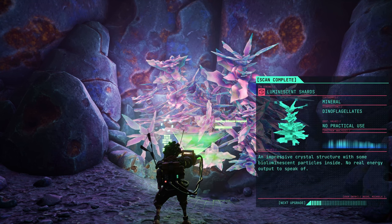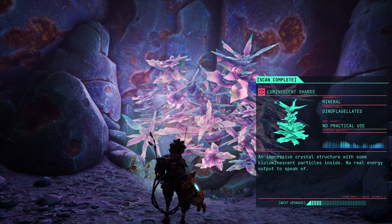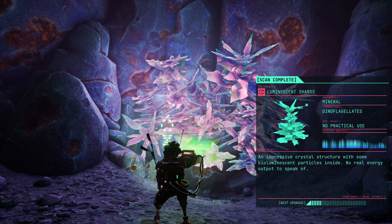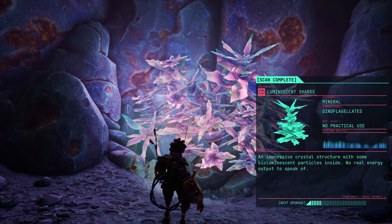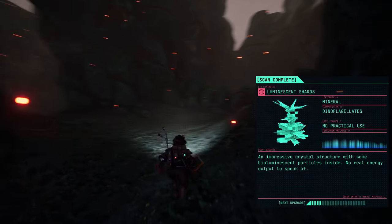It says luminescent shards — mineral category composition, dinoflagellates. No practical use. An impressive crystal structure with some bioluminescent particles inside. No real energy output to speak of. It says next upgrade at the bottom. Sounds like we're looking for energy sources.